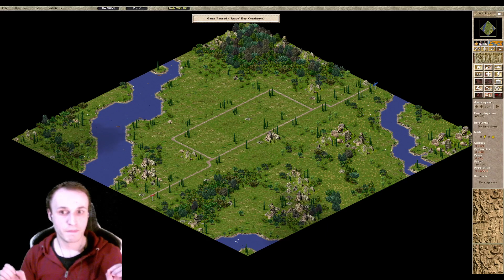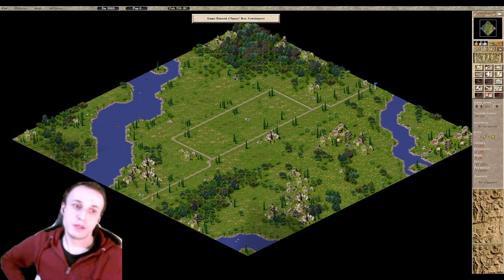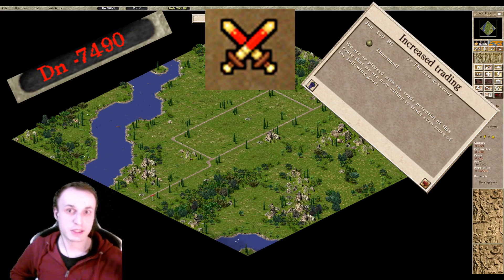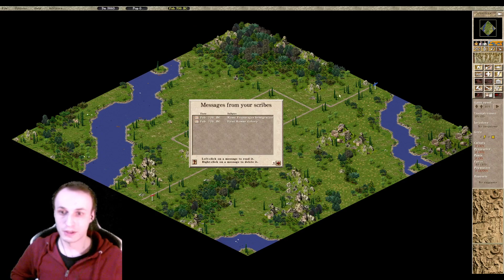So we are here today on the first map in the campaign Reconquered, which is mission one called Ostia — the first mission of the regular campaign, redone and repurposed. You can see on the right side where you have the messages from your scribes. This is where all your messages are piled in, be it that your city might be in debt, there is an enemy army approaching, a price change, quota change, or indeed custom messages. On each of these campaign maps, the very first message in the list is going to be your instructions.